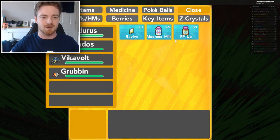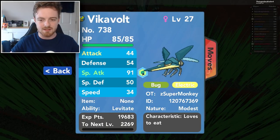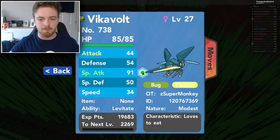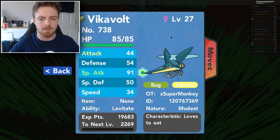That's pretty much it, guys — we now have ourselves a Vikavolt! Let's take a look at its stats. It's a special attacker and he actually got a Modest nature, which I'm pretty sure is the best nature for this Pokemon. It does have terrible IVs though, so that's not great. Anyway, that is pretty much how to get Vikavolt in Pokemon Brick Bronze — I do hope you enjoyed this quick and easy guide. Don't forget to leave a like, and until next time, see ya!